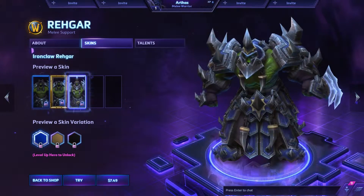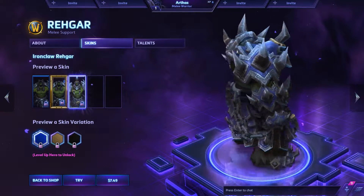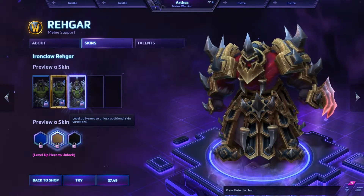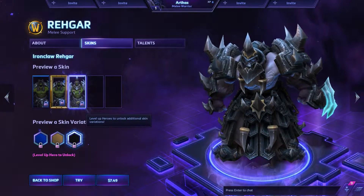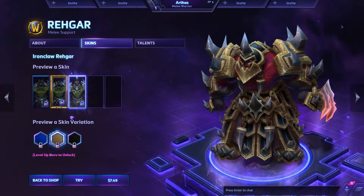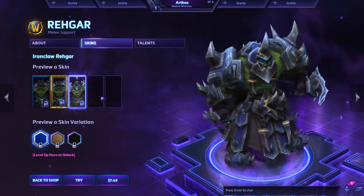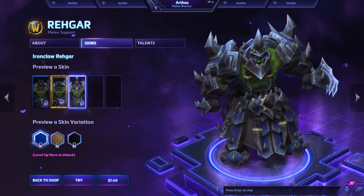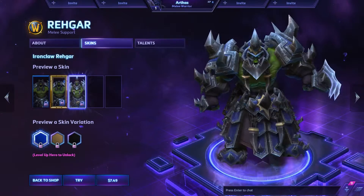We have the Ironclaw skin which is awesome. And as always there's the color variation. This one kind of makes it look like a Blackrock orc, this one is more of a Fel orc, and this is the classic look. I like the spikes and everything — it goes with the whole Horde theme.